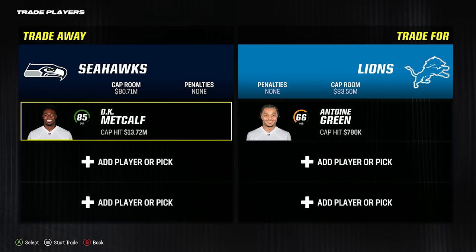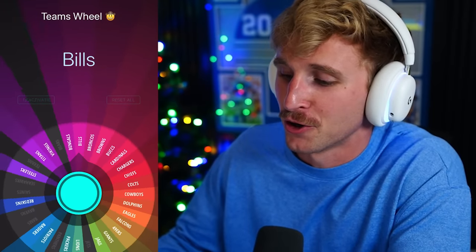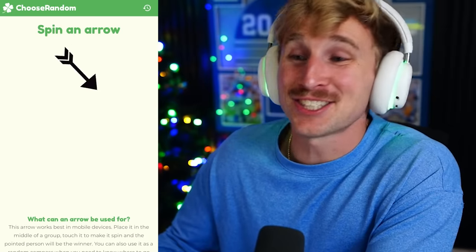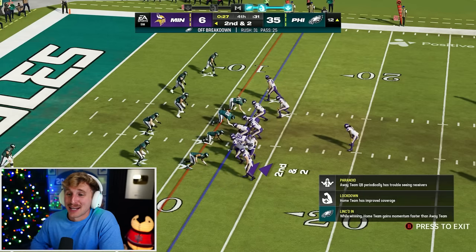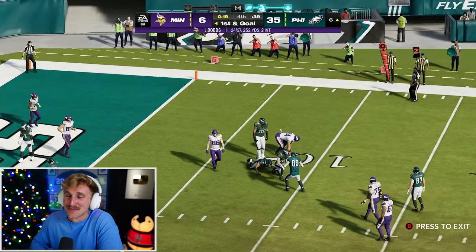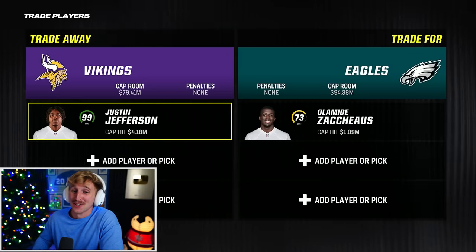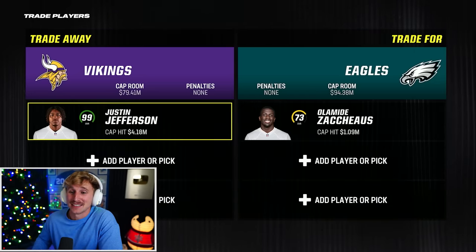The Detroit Lions will be adding to the wide receiver room, poaching DK Metcalf. Our next competitor — Minnesota. Minnesota is going to take on the Eagles. Things are going about how you might imagine. I'm sorry Josh Dobbs — you had to face this team. 35-6. Minnesota is gone and the Eagles are taking over more territory. Justin Jefferson is now a Philadelphia Eagle. A.J. Brown, Devonta Smith, Justin Jefferson, Jalen Hurts, Dallas Goddard. Wow.